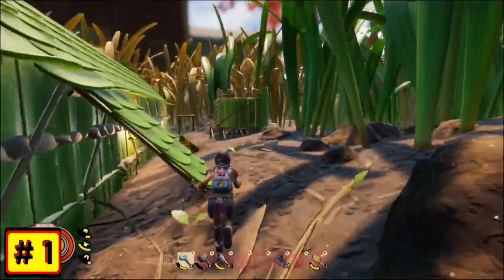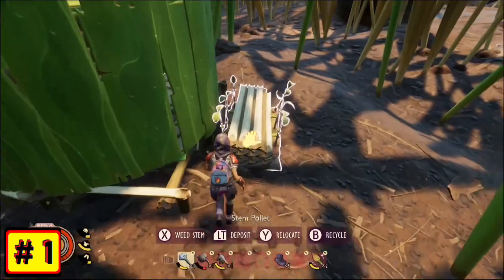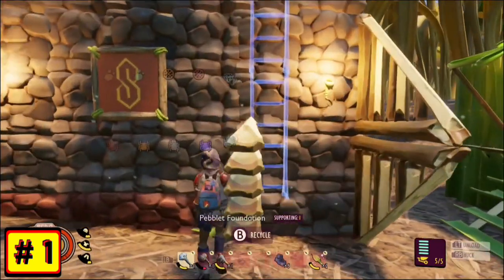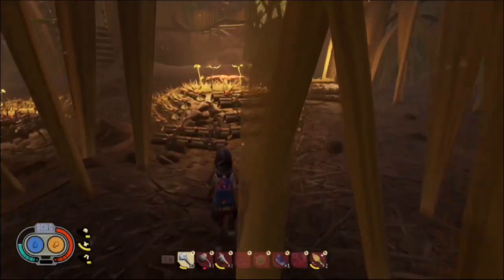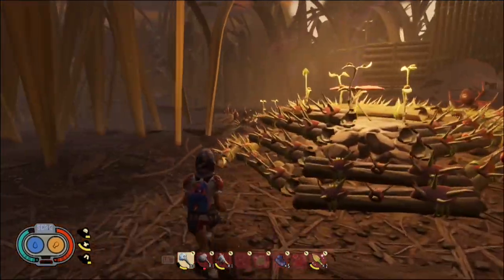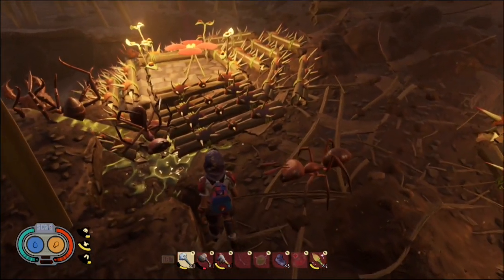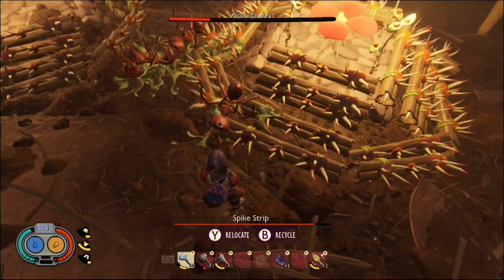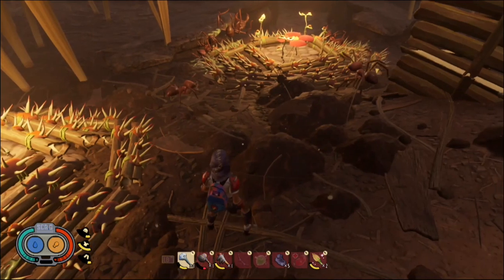There are some other things I want to go over. Starting on a good note: the anthill lag that used to be persistent within Grounded appears to have been dealt with — I didn't experience the anthill lag when running these tests. We'll see if more ants showing up changes that. Also, your traps will take damage now — if bugs interact with your traps, they will start to break. And if your bug traps break from a bug, you will lose all the resources from them — it'll just completely disappear. So keep that in mind.